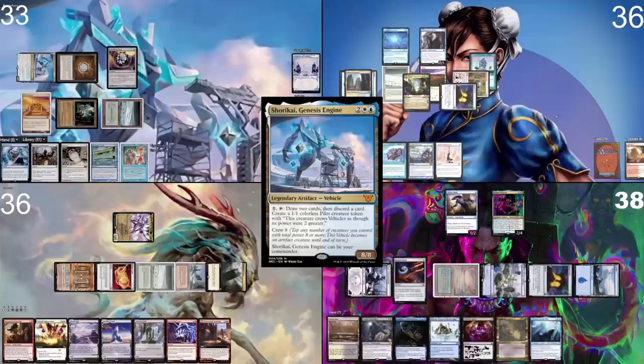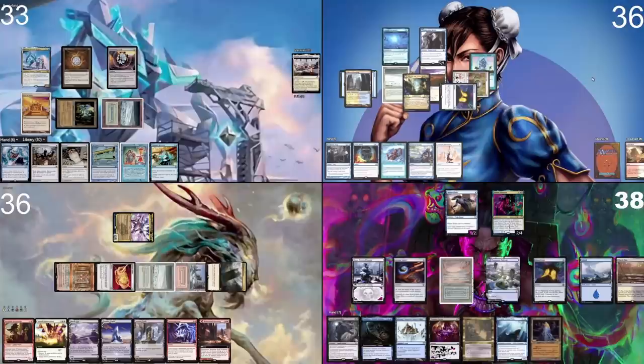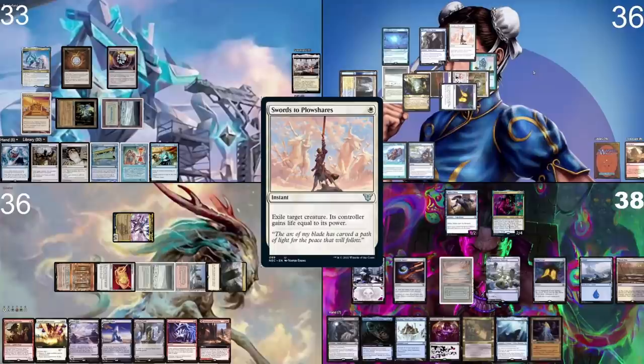In your end step I activate your guy — drawing two, discarding a Yangu. I play a Marsh Flats. Go to combat. I have effects during your going to combat — I cast Swords to Plowshares on your commander, tapping two mana. Swords to Plowshares resolves; I gain four life.